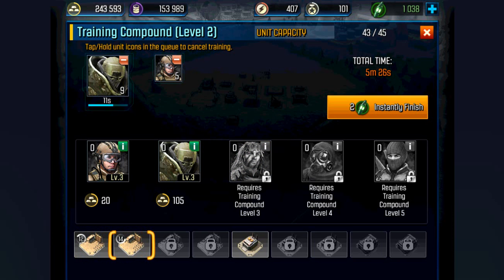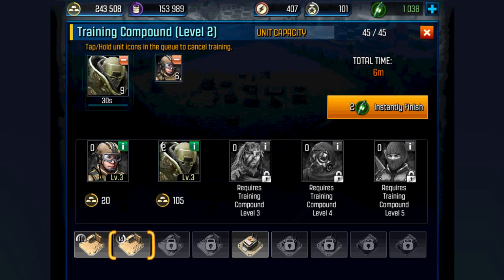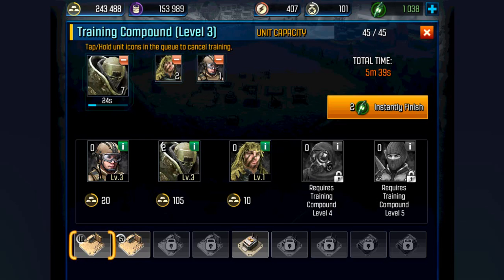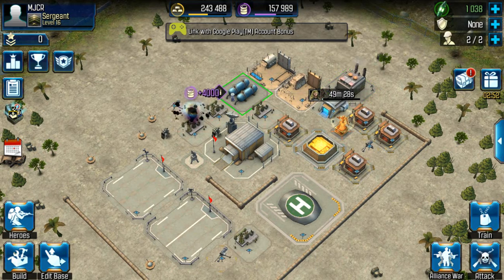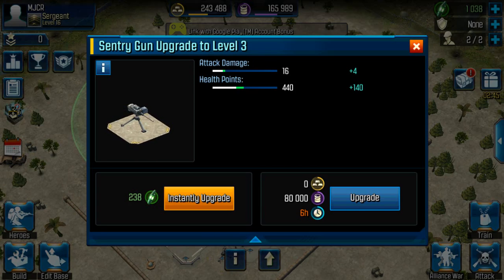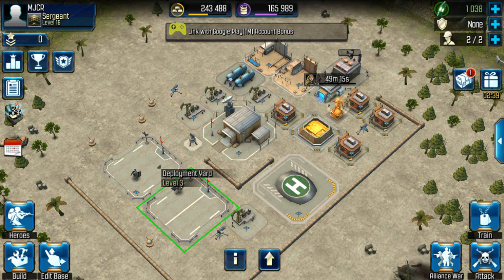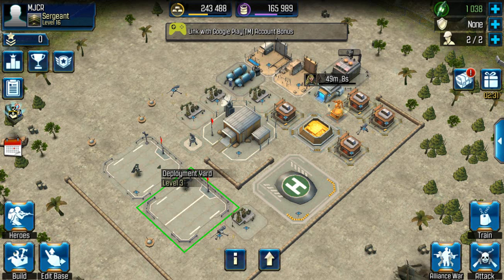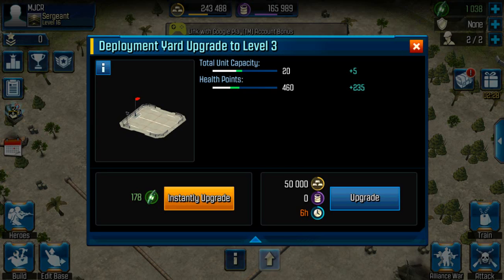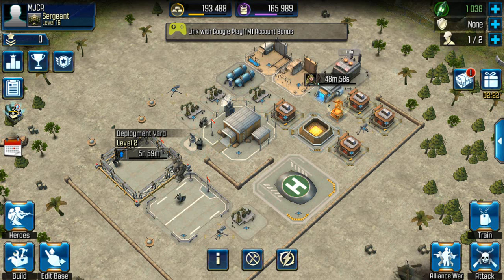Let's get some more — yeah, that should be a good amount. It's about even. Let's take out one here and add one there. Yeah, that's about even. Now let's check out my base real quick — it's been a while. Let's upgrade — six hours, might as well, I'll get more units out. All right, that's one upgrade. What else can I upgrade?